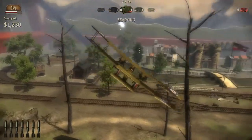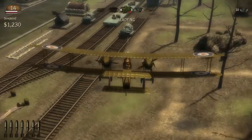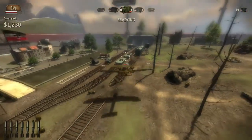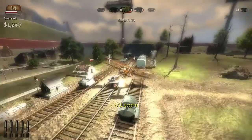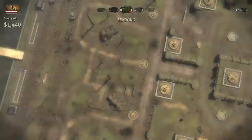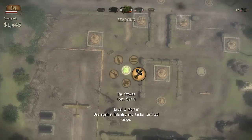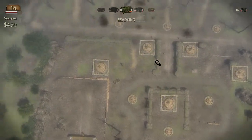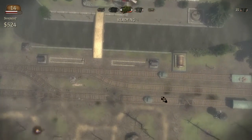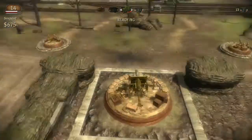Swing around this way and get an angle on the train, since that is my current goal - kill the train. Can I kill it with a machine gun? No. All of our emplacements are filled except for that one. I'm gonna go ahead and take control of this thing here.